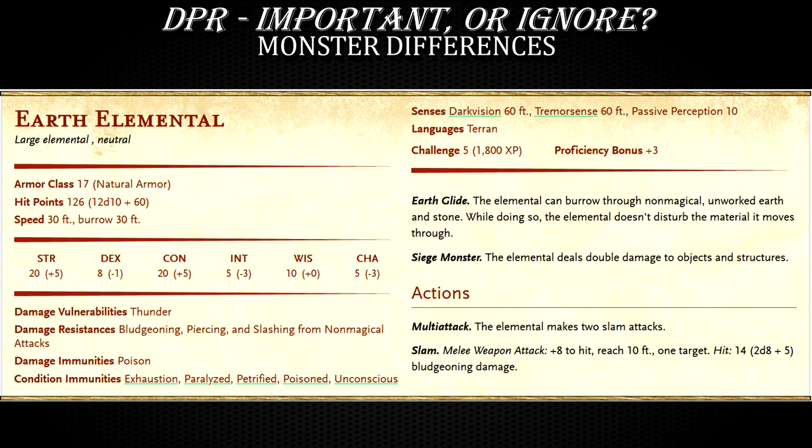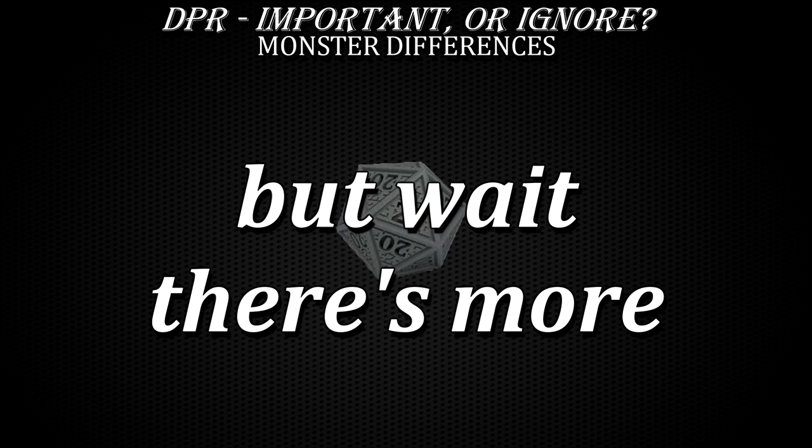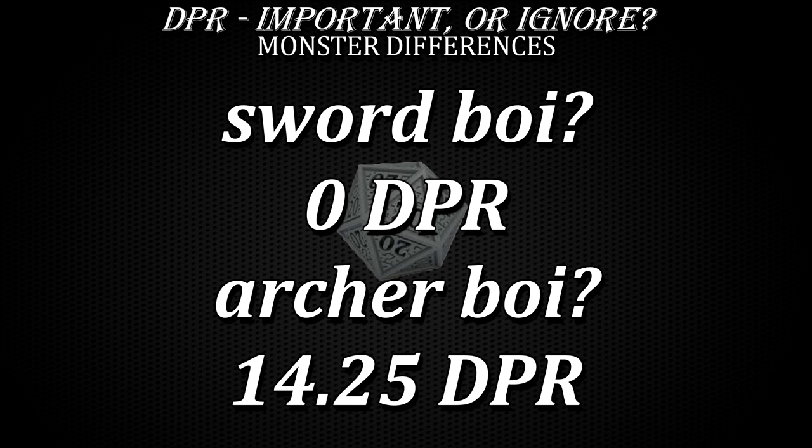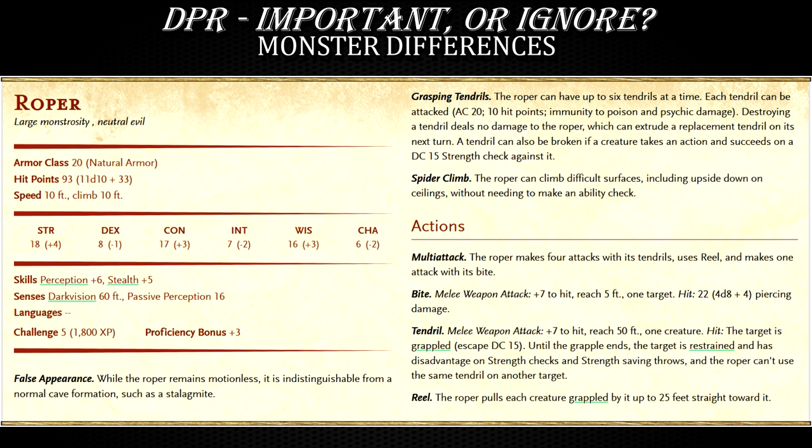The earth elemental can also choose to just burrow into the ground, which basically makes you deal 0 damage to it. This discrepancy is made even more extreme with Black Pudding — also a challenge rating 5 monster — which has an armor class of just 7 and is not resistant to non-magic piercing damage. However, it's immune to any form of slashing damage, so all sword-wielding melee characters are effectively dealing 0 damage to it no matter what. Our archer fighter has a 95% chance to hit and will basically deliver all of its damage in most cases. On the completely opposite end of the spectrum is the Roper, with its 20 armor class — even our archer fighter has less than a coin toss of a chance to hit.